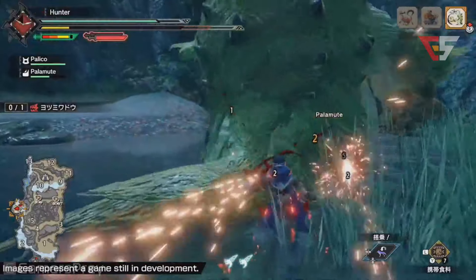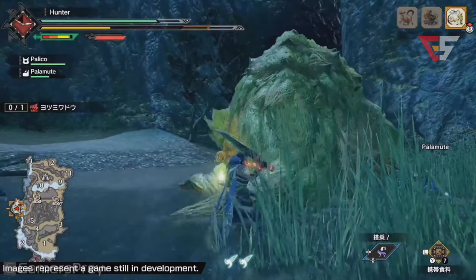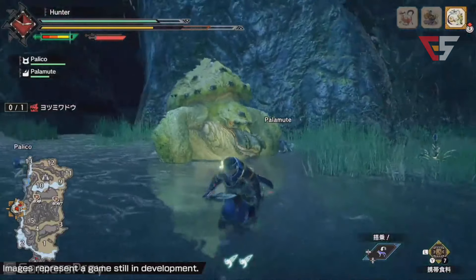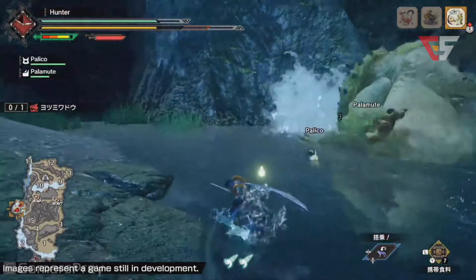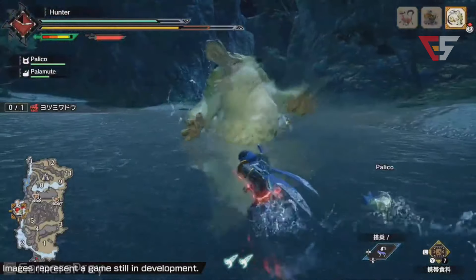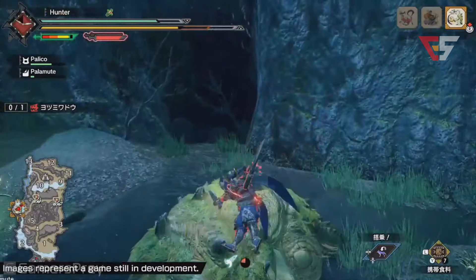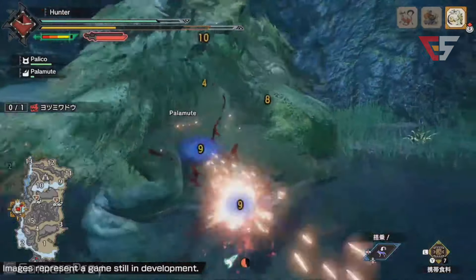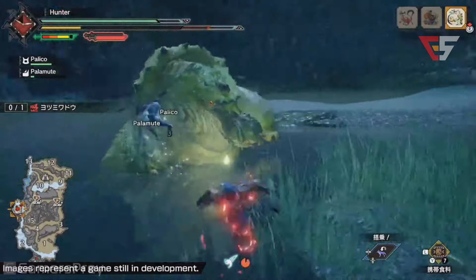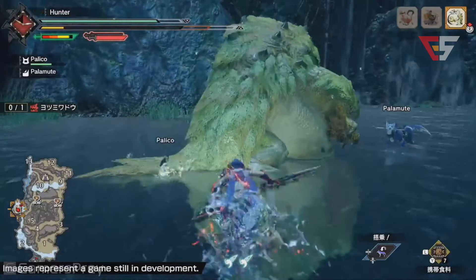Now we're showing off the Tetranodon — this is an amphibious, hefty chunk, as I said yesterday. He's really big already, but while fighting you can see once he eats something, he gets extra full — practically pudgy. When that happens he gets heavier and his attacks become stronger.